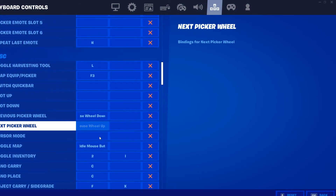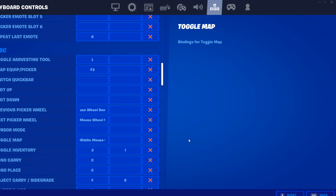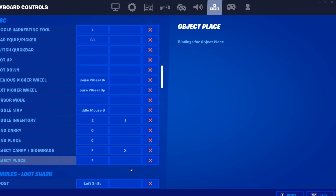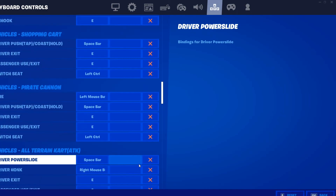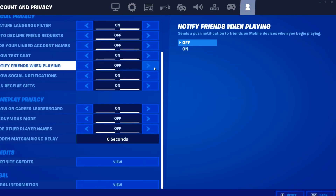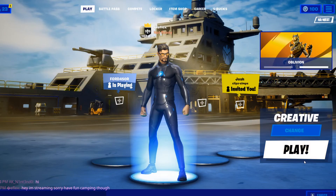Emote is N. Repeat last emote is H. I don't think any of this really matters too much. Toggle map — I press my middle mouse button, so I just push it down instead of up or down. Toggle inventory — yeah, it was 2, so I just pick my finger up off W and press 2. I don't know what some of these others are, but I think they're just vehicles.